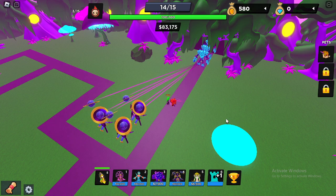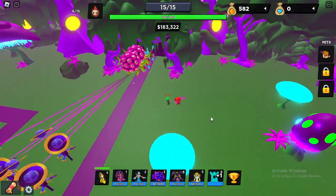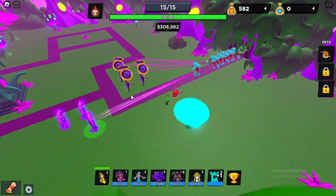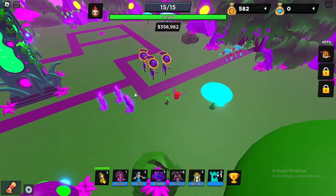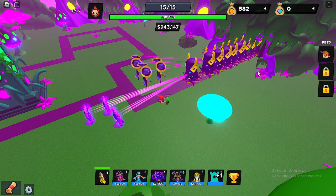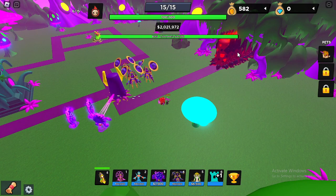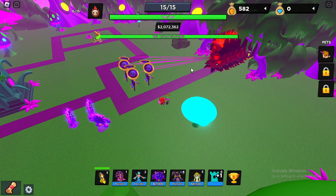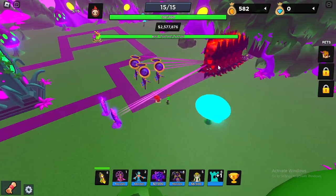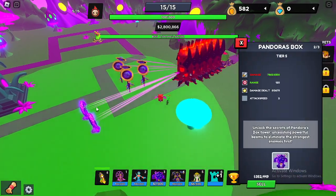Look at me, I'm like a little drop from all this range. I placed Pandora's boxes because it was getting hard. I'll just delete them when the boss is here. This is the reason I placed all of the Pandora's boxes — when all of these guys die, I'll just sell them. Oh my goodness, that's a lot. Alright, the boss is here. Let's just wait until these guys die. I want them to die first and then I'll sell the Pandora's boxes.